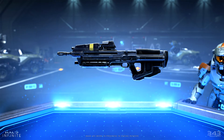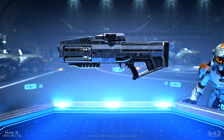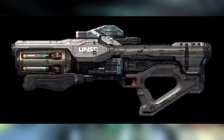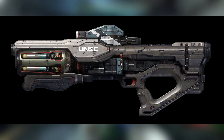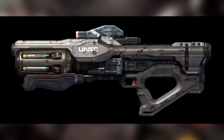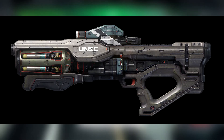Last but not least for the weapons, we finally have confirmation that this weapon is the Hydra. I believe the last time we saw it was with the action figures. It looks fairly different from the Halo 5 Hydra. Honestly, I think this design is kind of boring and bland — the Halo 5 Hydra looked way better and was a lot more unique looking. I'm a little disappointed with the design. I never really used the Hydra much in standard multiplayer, though I did use the variants a lot in Warzone in Halo 5.